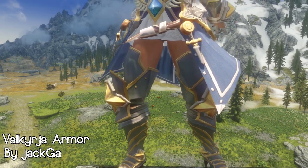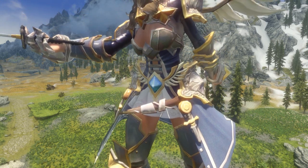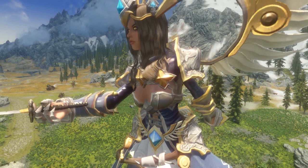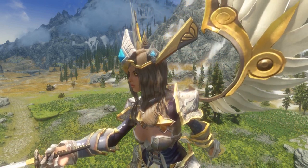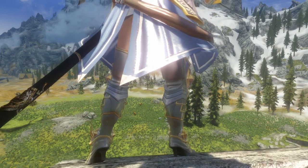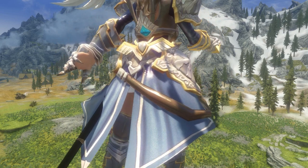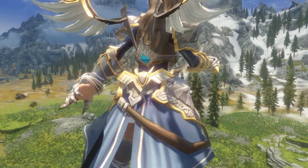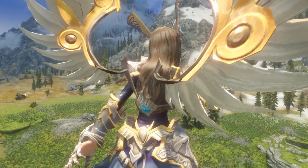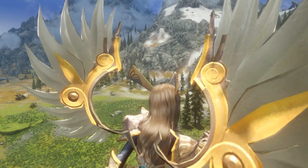Valkyria Armor by Jackaw is one of the most extravagant and outrageous armor mods you can install. The gold, sky blue, and pure white colors give it an out-of-this-world, godly and pure feeling. The wings, as elegant and pretty as they look, must be pretty clumsy and knock things over all the time — but luckily, there is no collision or hitbox for them.